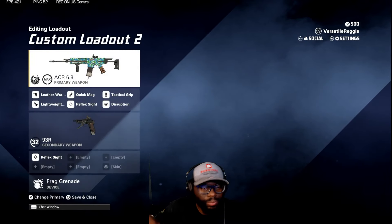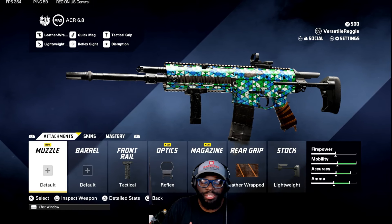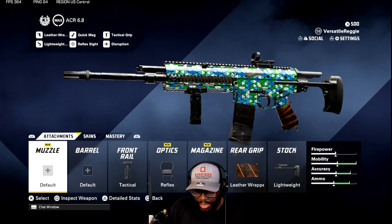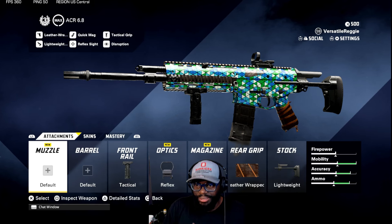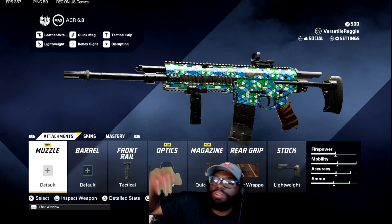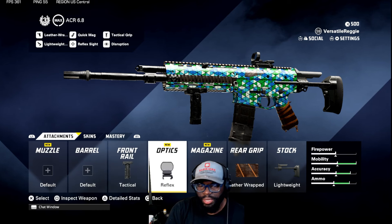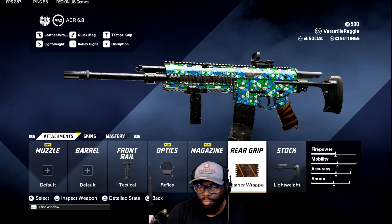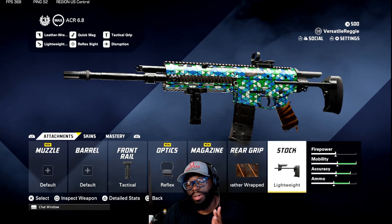So as everybody knows, one of the best weapons in the game is the ACR 6.8. Here is my updated class — I did an updated video on the ACR. This is from completing the battle pass. Here's the best option I've been running. I completed like 28 hours of gameplay already. You need: front rail trap tactical, optics reflex, quick mag magazine, leather wrap rear grip, and lightweight stock. This is gonna make the gun feel great — you'll maneuver around well and shoot full range.